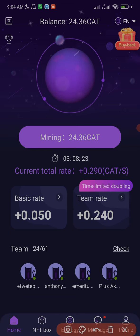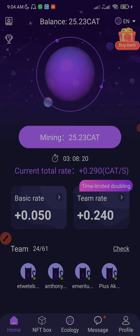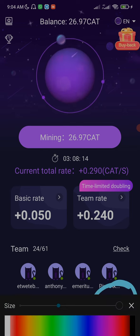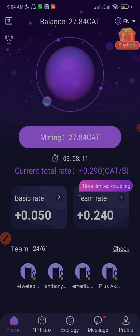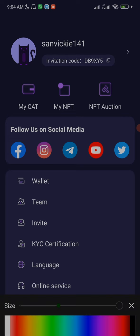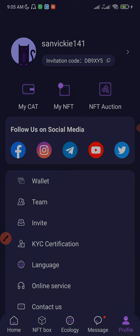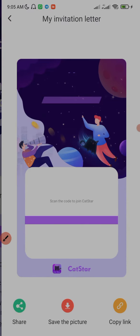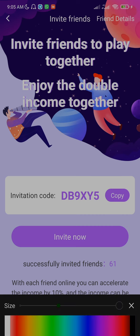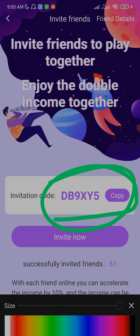How do you get your invitation link to invite other people? It's very simple. All you have to do is click your profile, which is right down below. Once you click on it, you click on 'Invite.' Once you click on Invite, you're going to see your invitation code, and when other people register through the code you'll earn more Cardstar tokens.